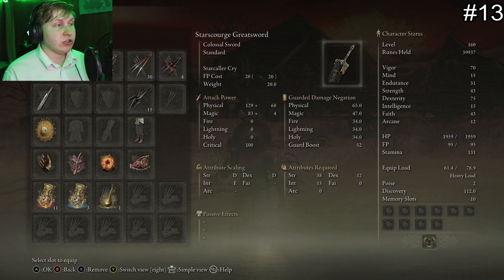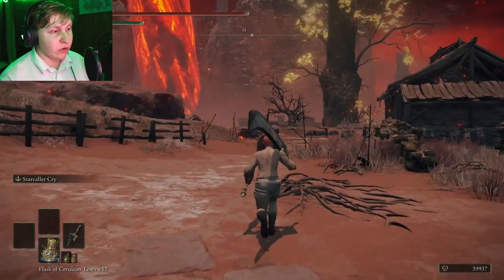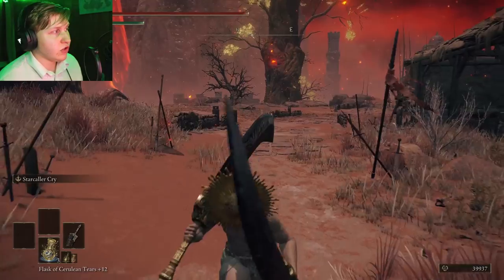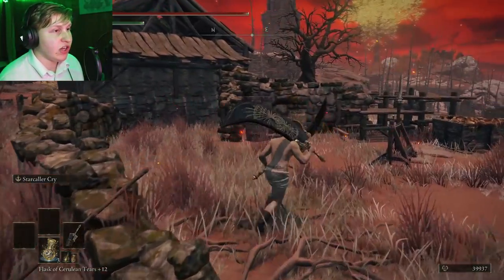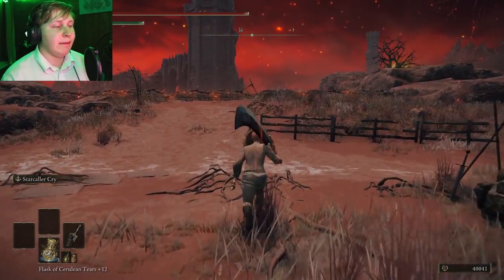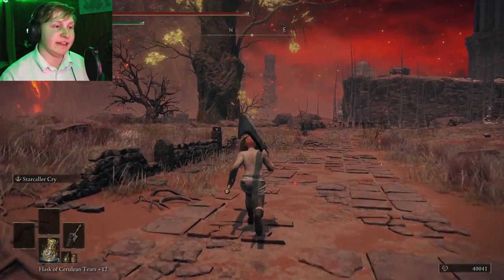The next item is going to be the Starscourge Greatsword, which I often just call Radahn's Greatsword. This item comes with a unique two-handed style — when you equip it two-handed, it actually equips into both hand slots. Since it's a great sword it has a slow nature, but it has unique attack strings with a large reach. It also comes with the Star Caller Cry, which has an amazing AoE that deals lots of damage but also sucks in targets. Make sure to do the follow-up input after the suction effect to deal large amounts of damage, as the sucking effect itself doesn't deal much damage — the slam is where the big damage lies.